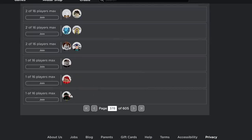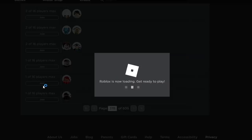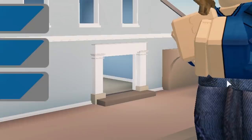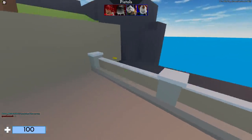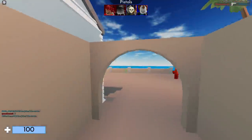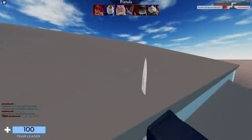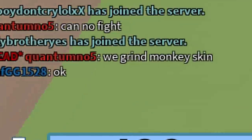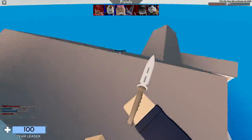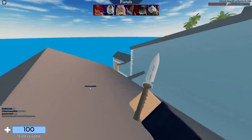Scroll through the servers and try to find a super empty one. These are some of the smallest servers Arsenal is running right now — here's one with only one person. Join that game. I don't know how there are servers with only one person but it works. What you can do in an empty server like this is just run around and collect bananas without many people to worry about, and on the right maps you can shoot bananas for plus four.